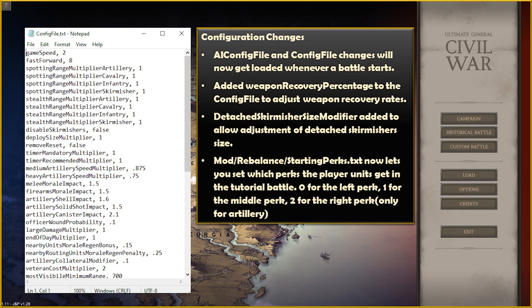For configuration changes: the AI config and config file changes will now load whenever a battle starts — no more having to completely exit the game to make changes. Weapon recovery percentage has been added to the config file so you can adjust recovery rates. A detached skirmisher size modifier has been added to allow adjustment of detached skirmisher size. The file mod.rebalance.startingperks.txt now lets you switch the perks that starting units get in the tutorial battle — 0 for the left perk, 1 for the middle, and 2 for the right (artillery only). For infantry, 0 gives Marching Drills and 1 gives Musketry. For artillery, 0 gives Horse Artillery, 1 gives Double Canister, and 2 gives Improved Shells.